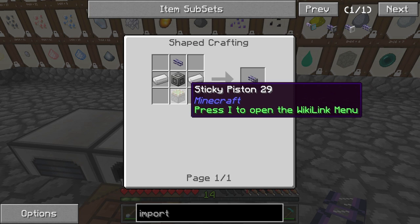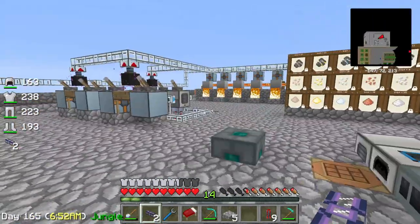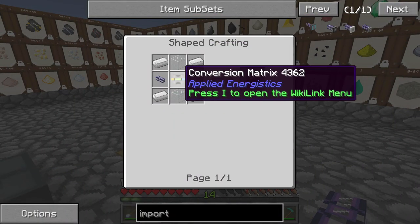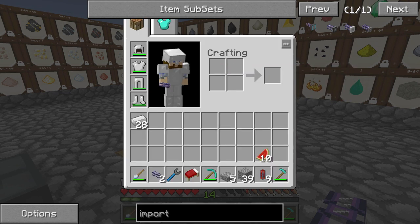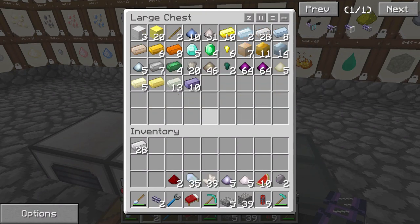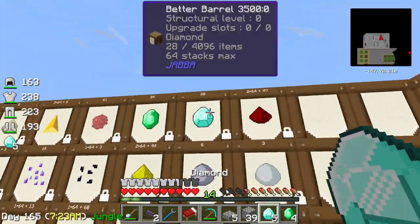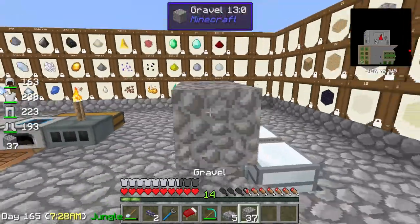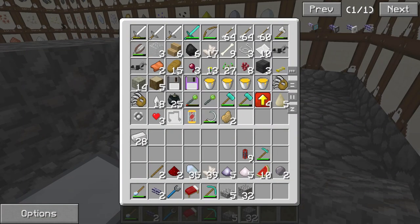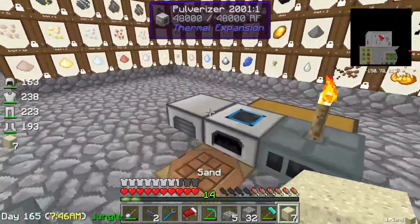We'll go ahead and grab 28 just to be on the safe side. We're also going to need some glass. Do we have any left over? No, we don't, and I think we're probably out of sand. Not good — we'll make some more. I'm trying to keep everything sort of organized because in past episodes my inventory has gotten crazy out of control, and I end up with a massive mess. It makes it hard to focus. Like right now, there's a hole in my inventory. What am I going to need a hole for later? Nothing. Exactly.